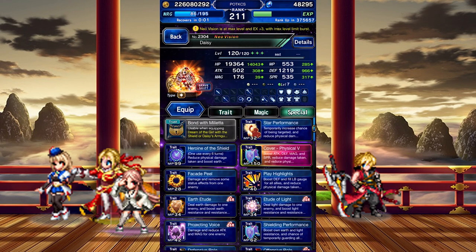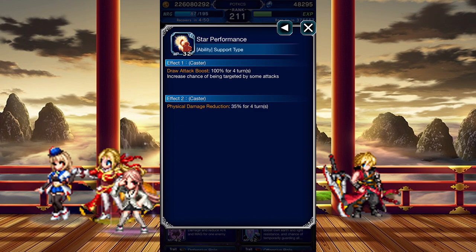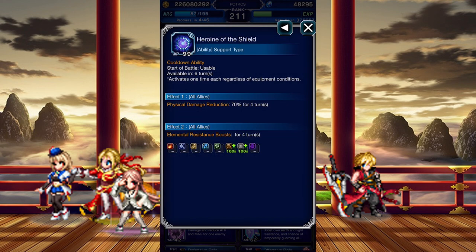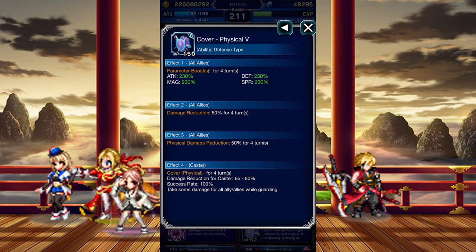On to her active abilities. As she was supposed to be released long before Neovisions, several of her abilities are rather unflattering. So let's go over the nice parts. Star Performance gives her an active provoke buff. Heroine of the Shield grants your team a 70% physical mitigation buff and boosts their Earth and Light resistance by 100%. Physical 5 boosts your team's stats by 230%, gives them a 50% general and physical mitigation buff, and gives Daisy a strong physical cover.